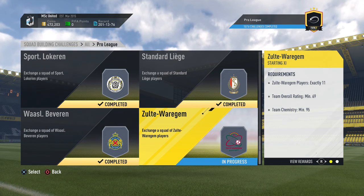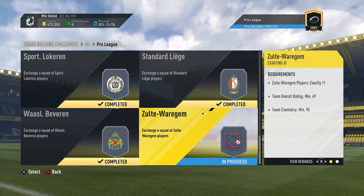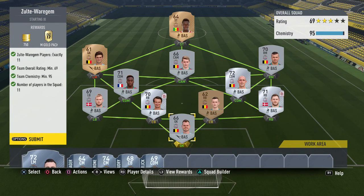The final team is Zulte Waregem - basically the equivalent of Toulouse in Ligue 1: one team that is more expensive than the rest for no obvious reason. I spent more than 15,000 coins while the reward is only worth a little over 8,000 coins - almost twice the coins the pack is worth. But to complete the overall goal and get the big pack it's definitely worth it. It was tricky with chemistry; I had to put the goalkeeper in the left mid position and get loyalty on some players to reach 95 chemistry overall. We get the 69-rated squad with 95 chemistry - let's hand that in.